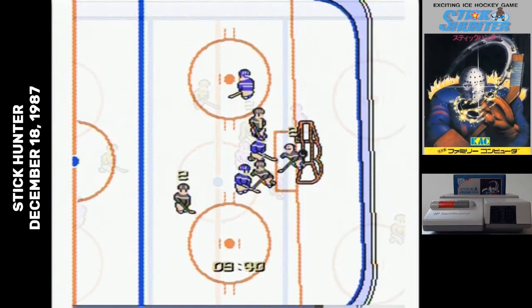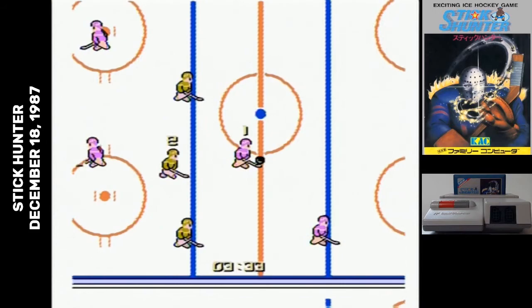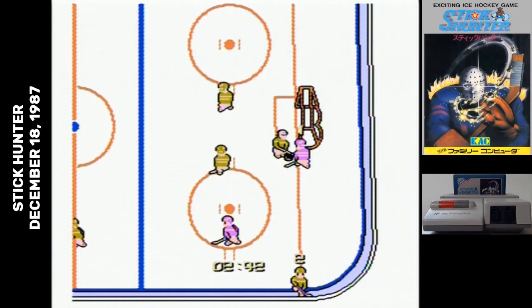But you turn about as well as a ten-year-old in an ice rink, so if you do skate around fast, there's a good chance you're going to run into walls and fall over. If you manage to get possession of the puck by skating in front of somebody who has it, then you release the D-pad and press A to shoot or B to pass. I saw no difference in either of those actions.